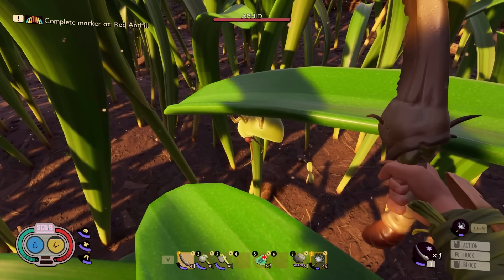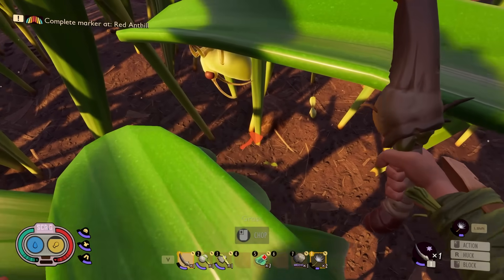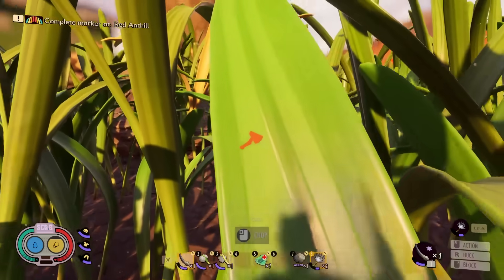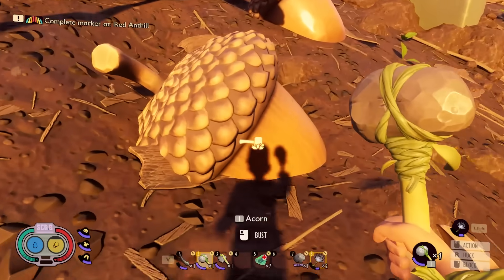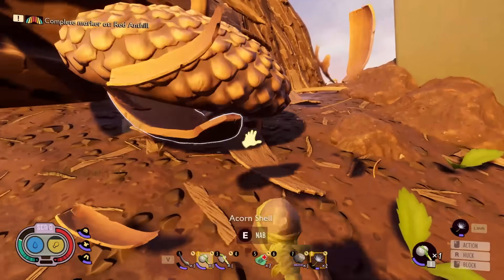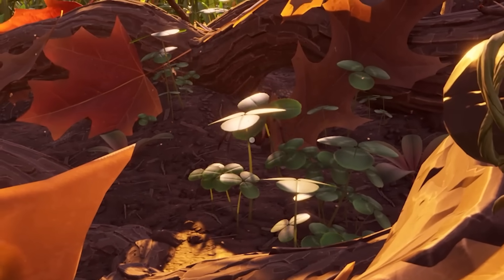I'll deal with you later, buddy. How are you hanging on like that, little guy? That's impressive. If I were to try and fight you, I'd lose - you can defy physics. Any creature capable of what that thing just did deserves to live in my book. But what I need to do is start busting acorns - as many as humanly possible. Give me all of the loot. That's been here this whole time, huh?